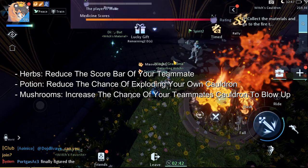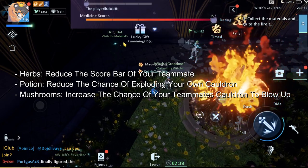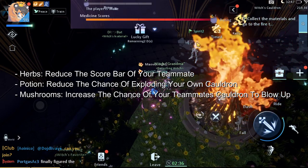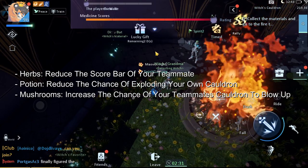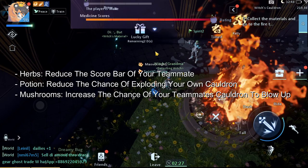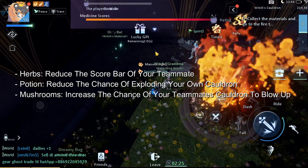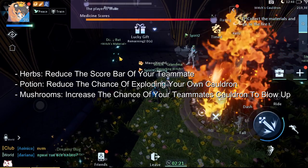Mushrooms make the cauldron of your mate more unstable, increasing the chance for them to get only a C rating. It's just gonna make things worse for your alternative account or friend, depending on who you go into this event with. I think you guys understand most of the things shown on screen that you want to know.